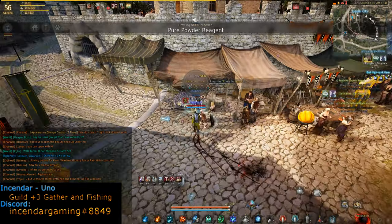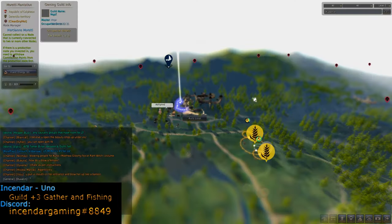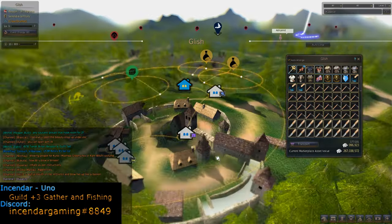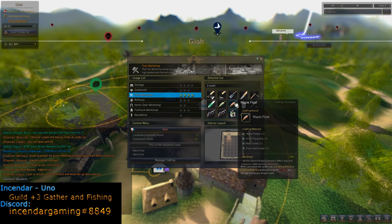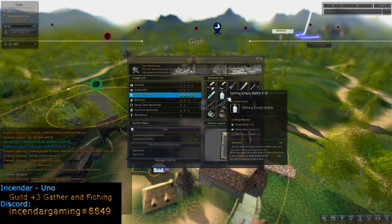Now if you're not familiar, the bottles are what you use to gather water. There's a standard one you can buy from the NPC, but you can actually craft these too in any tool workshop. You'll notice we have the transparent bottle, which is the green; hardened, which is the blue; and shining, which is the yellow.